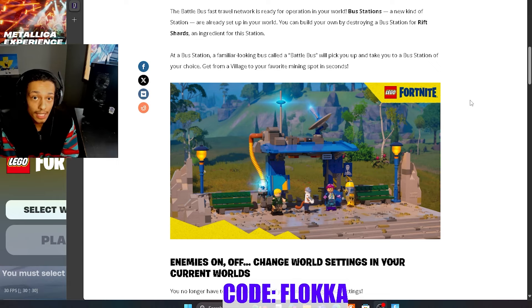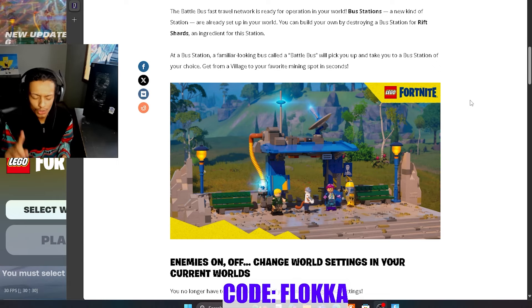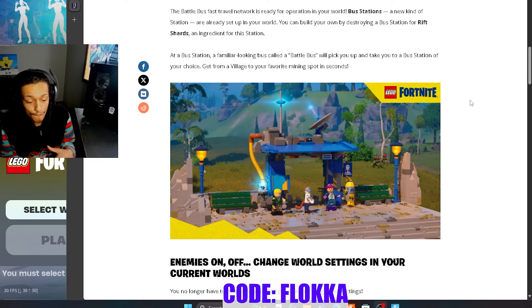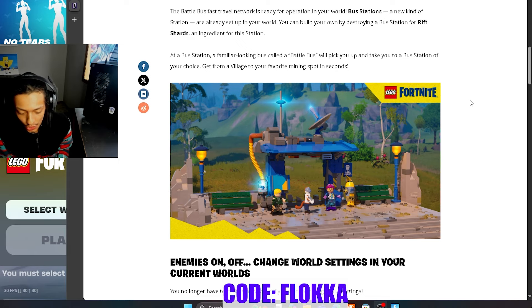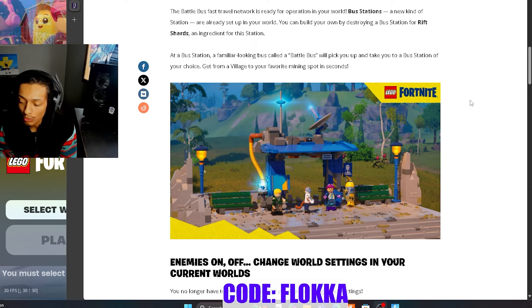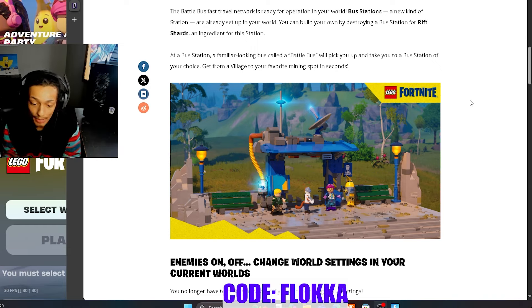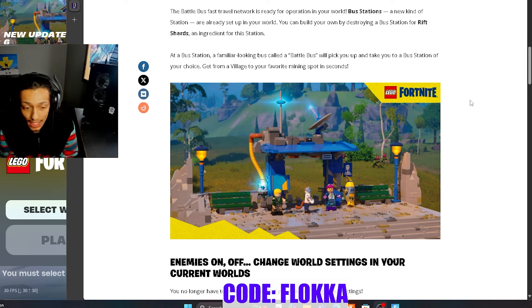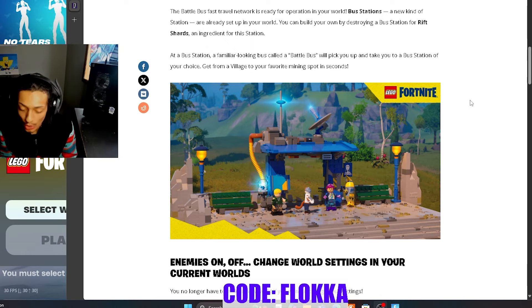I want to talk about Rift Shards quickly because the whole 'rift' term has been thrown around in leaks for a very long time. Personally, I think these Rift Shards being introduced to make the bus station is going to be a perfect entry point for them to add rift monsters, rift weapons, or whatever they were planning. I think eventually there will be more functionality added to this resource.